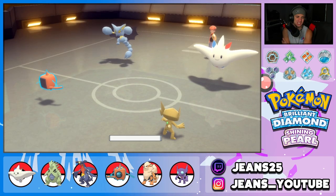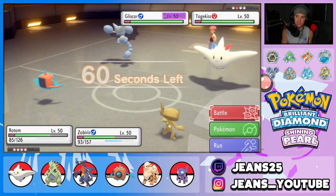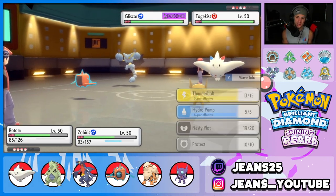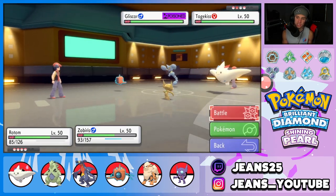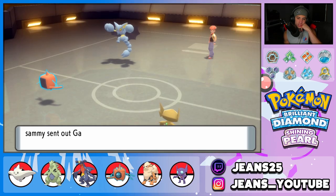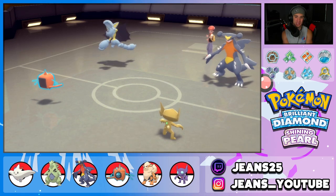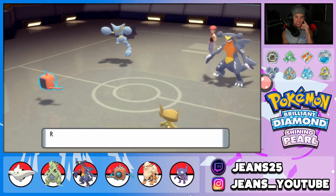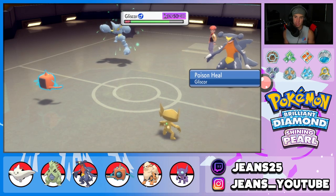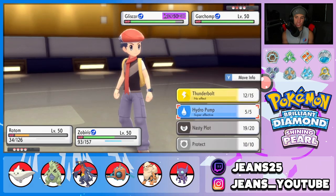We Thunderbolt and Knock Off the Gliscor's item. Opponent withdraws Togekiss and brings in Garchomp. A critical hit flies out on Rotom but it eats up, and Thunderbolt gets blocked by Garchomp's Earthquake hitting something else. I should protect Rotom and swap in Arcanine to get Intimidate going and save my Fake Out for later. Togekiss returns, I swap Arcanine in and get an Intimidate drop onto that Gliscor — Follow Me is ready to go again.